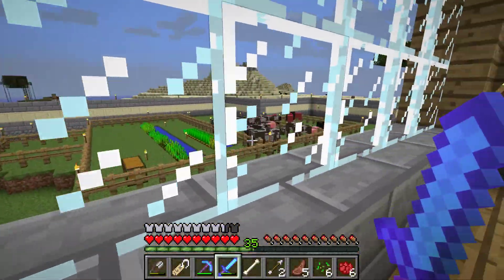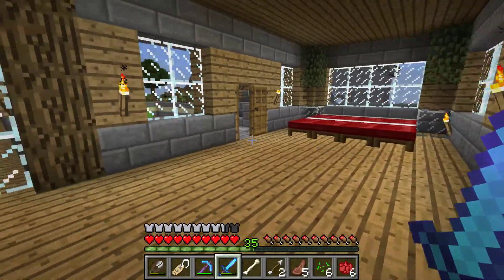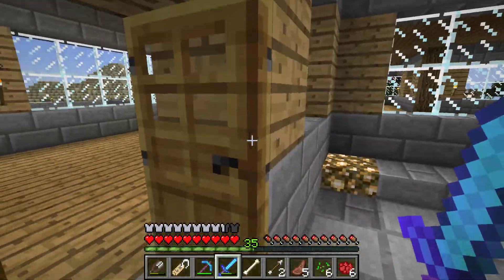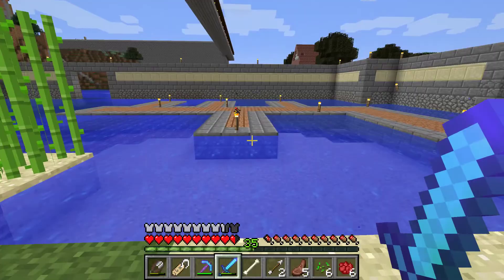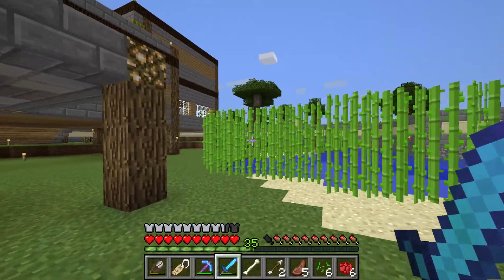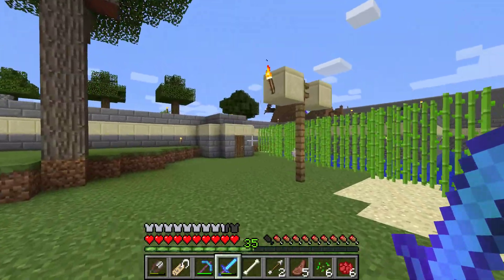Come look out this window here — we got my animals in my tiny farm. The fence goes all the way around my property. Now we have some docks over here, apparently a spider. Got some lamps to try to keep the mob spawns down as much as possible.